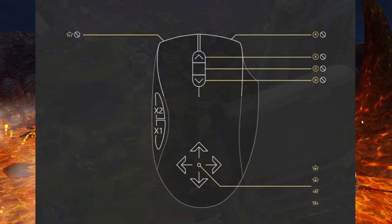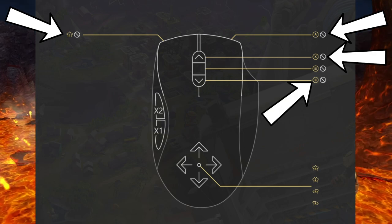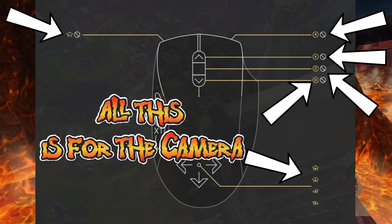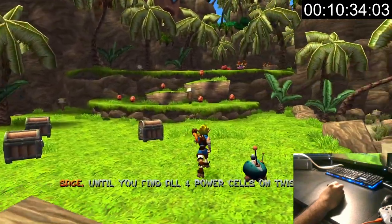My first mouse setup is very simple. Right click is going to be Jump, left click is going to be Move Forward, up is going to be Punch, down is going to be Spin, and if I press in the mouse button it's going to be the Menu, just so I can track everything because I do want to go for 100%. So we start up a new game, Daxter takes a bath, and then we get sent to Geyser Rock for some training.